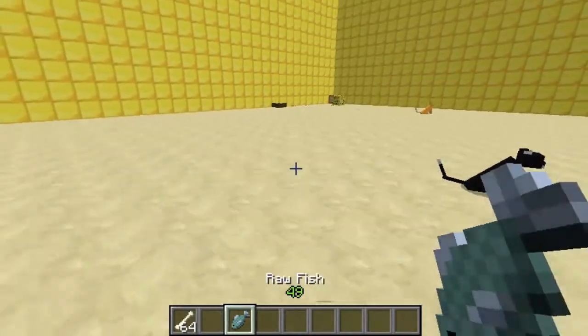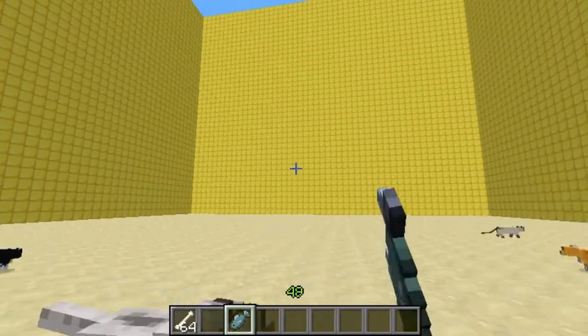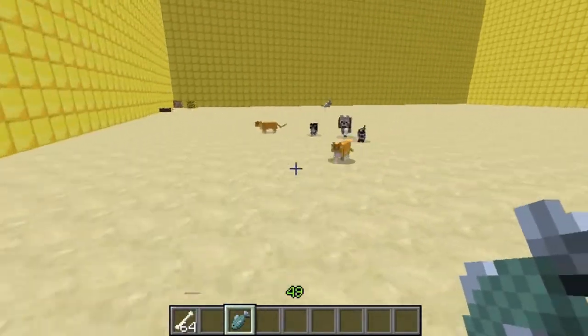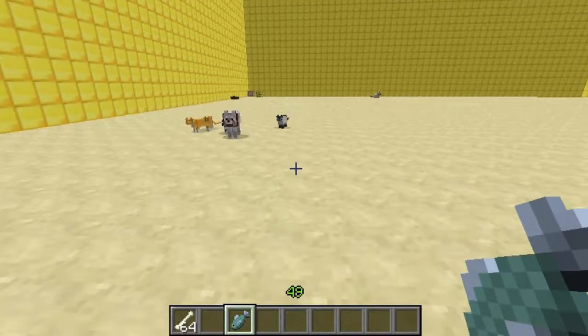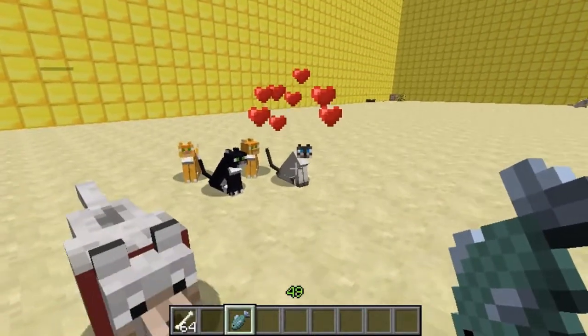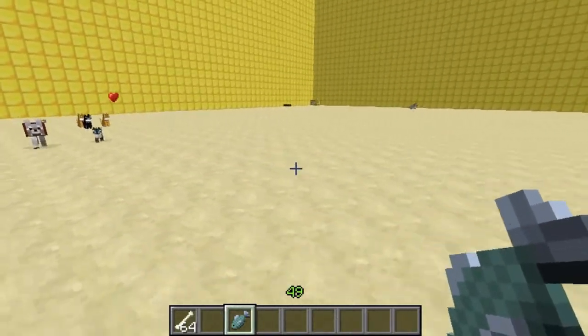Obviously I could make this sit as well if I wanted to. The same applies to cats with a fish — if I left click, all the cats will start following me, then left click with a fish again and they'll sit. And if you right click one you can just get one to follow you, and you can just have them follow you about.